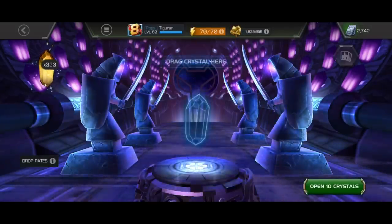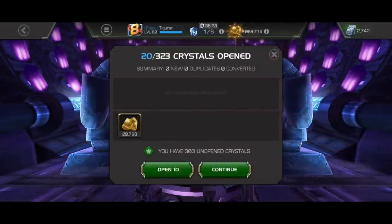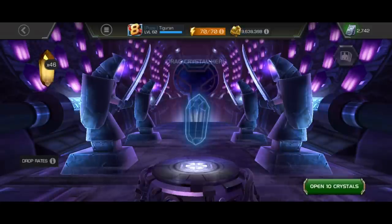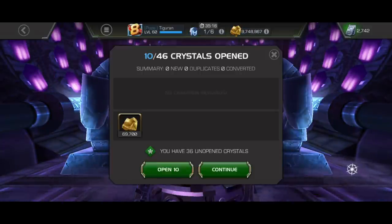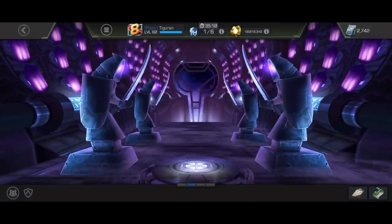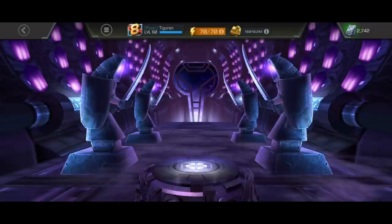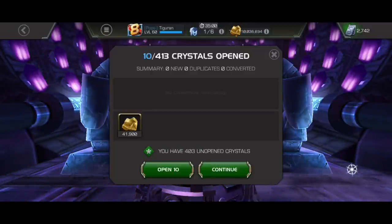Here I have 300 of these uncollected gold crystals, and due to editing issues I unfortunately lost part of the opening. But from 323 of these crystals I got 8 million gold, which is about 25k from one crystal on average. Also some smaller gold crystals — I earned in total 11 million gold from all those different crystals.